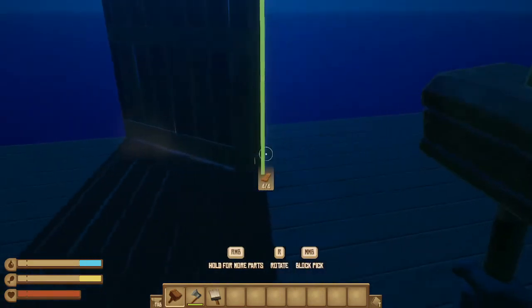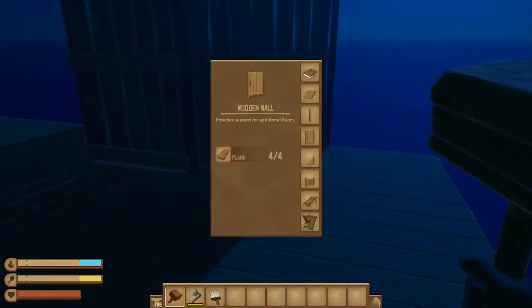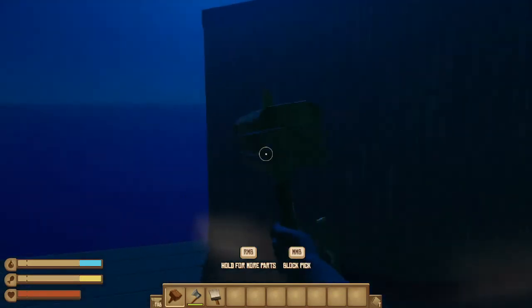So let's say you put up a wall here and then you wanted to upgrade to the solid wood one — just click on it, and there you go.